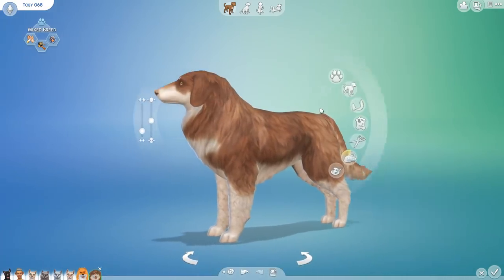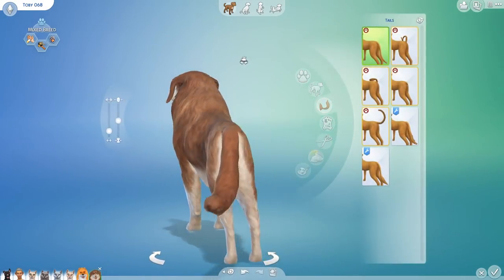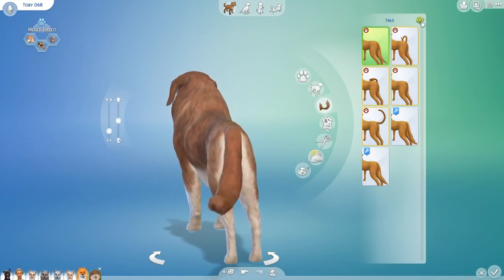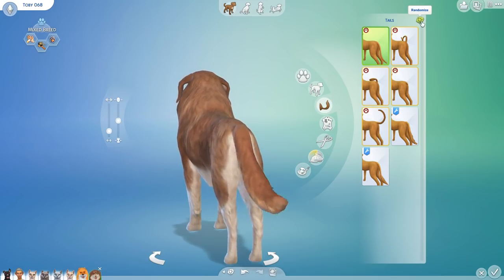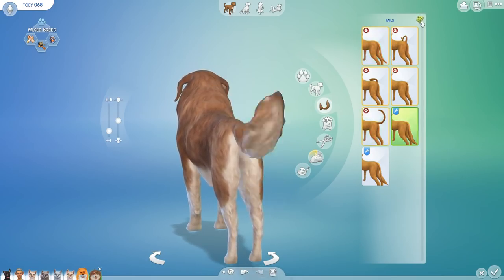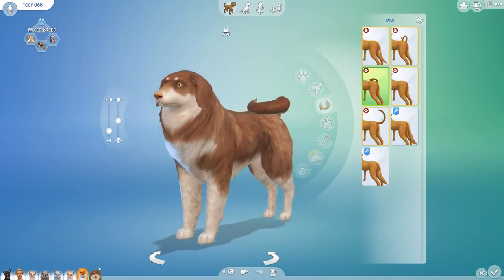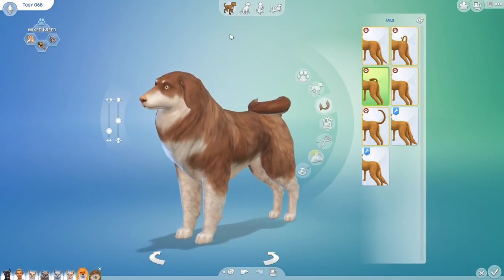Now we're going to be changing the tail. We do have custom content that includes a horse tail, a cow tail, a twirly tail, and a bob tail. Let's see what we get — randomized ten times. We get twirly tail! It's been a while since we've had twirly tail, so that makes me really happy.